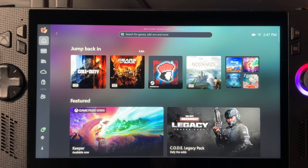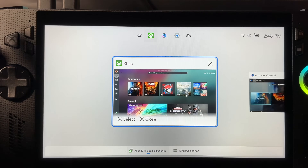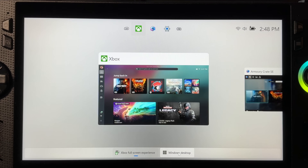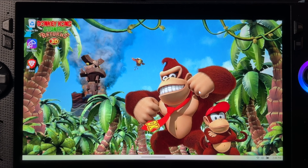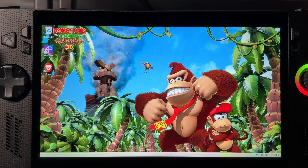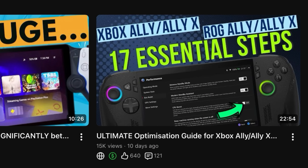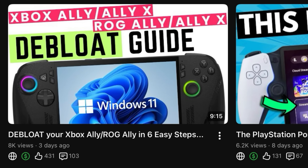I'm going to do this on my brand new Xbox Ally X, but this will work for the Xbox Ally, ROG Ally and Ally X, Legion Go and all Windows-based PC handhelds. I'm going to hold down the Xbox button and head into Windows desktop, as a lot of us still don't have the Xbox fullscreen experience, but I will try it out later to see what improvements there are, if any. I already assume that you've fully optimized your Ally or PC gaming handheld using my brand new 17 Essential Step guide and also debloated for extra performance gains. If not, I'll leave links below.